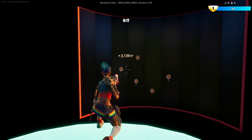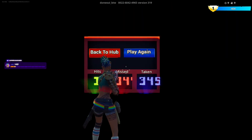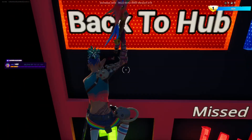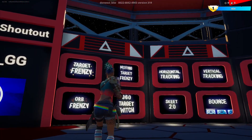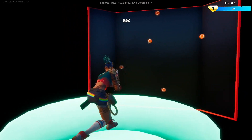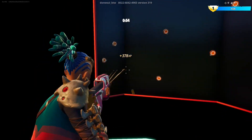To get out of here, just emote. Now let's try the moving target frenzy — it's the exact same as the other one. This is what I call a well-designed XP map.